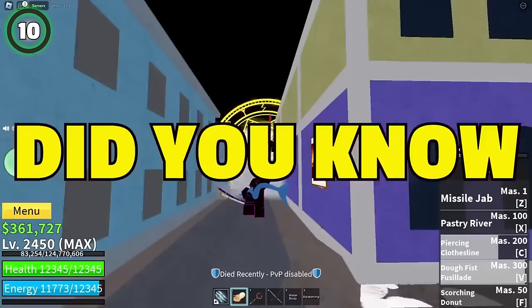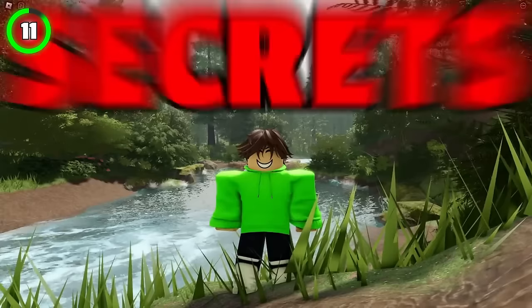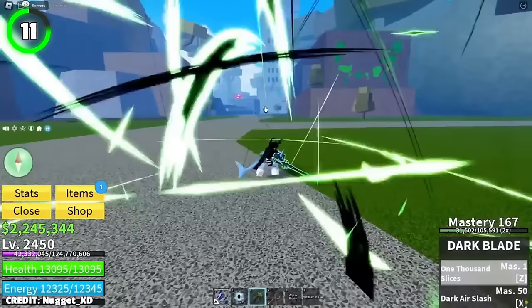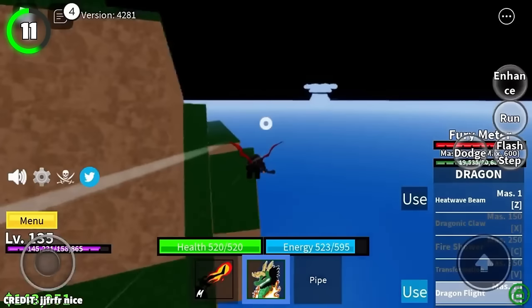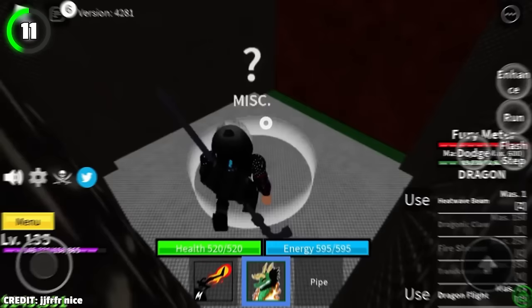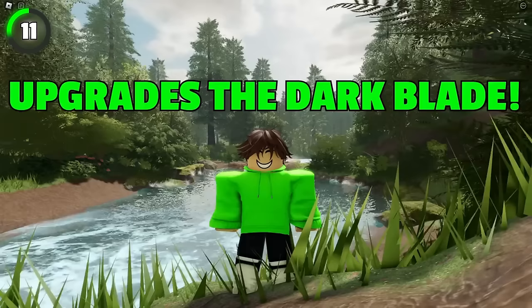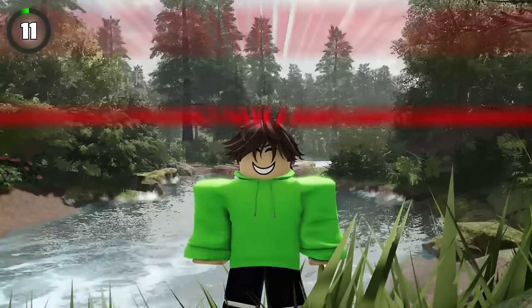Did you know there's a hidden maze in the Marine Fortress? This is one of the most interesting secrets hidden in the first sea, but unfortunately if you don't have a Dark Blade, you won't be able to enter it. You need to go to the back of the fortress and look for a wall that's a different shade than the rest, then open it with your Dark Blade. This maze is mainly used to obtain a love letter, which is needed to complete the Sun Quest, which upgrades the Dark Blade to the V2 variant.